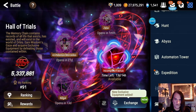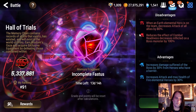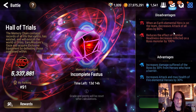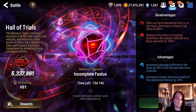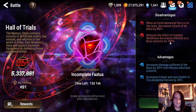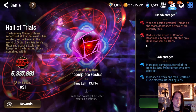There is no Dagger Sakaar reputation mission for Incomplete Fastest, so we're just going to work on a triple S plus full auto team. This week the developers have really done us a solid by giving us really easy conditions. When an Earth Elemental Hero is on the team, decreased attack of all allies by 80% — they're basically saying don't use Earth Elemental Heroes. And the combat readiness decrease on the boss is reduced by 100%, which means you can't CR manipulate the boss.